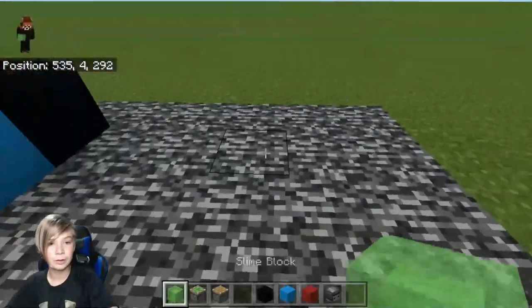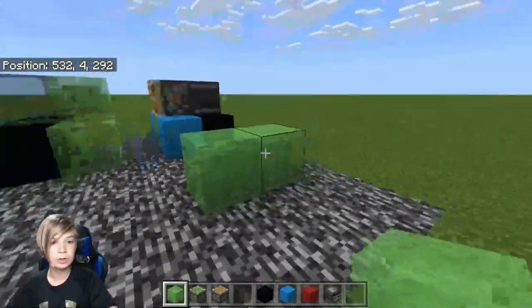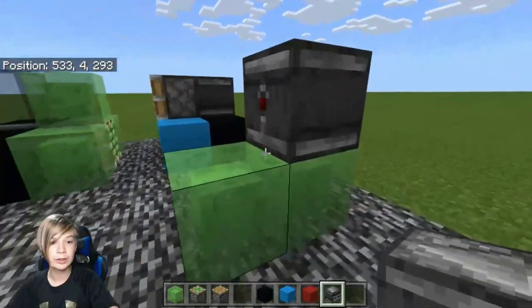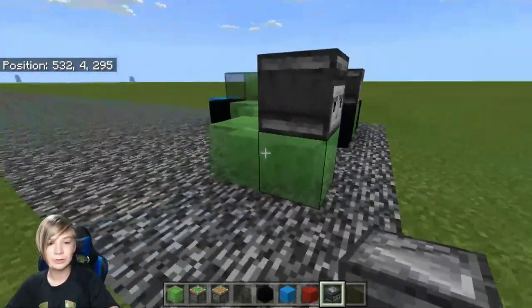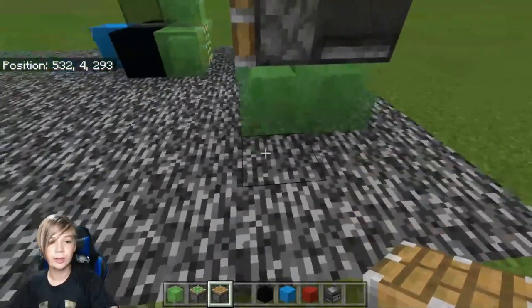So what you're going to have to do first is put two slime blocks, just like that. Next, you want to put an observer just like that, where the little face is facing that direction, and then you want to put a normal piston right there.